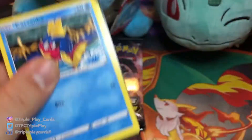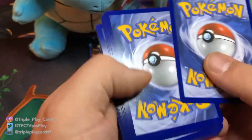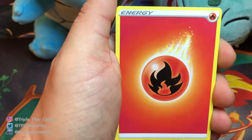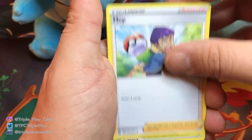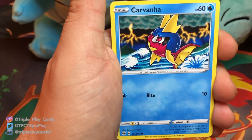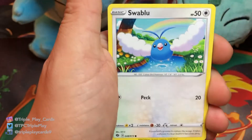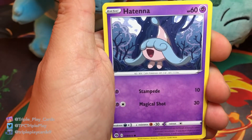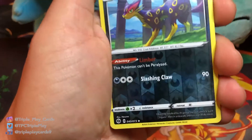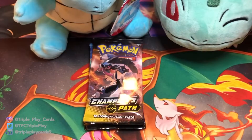We're not looking for Hatterene, I can tell you that. For the next pack we have Fire Energy, Hop, Turf Field Stadium, Pokémon Center Lady, Carvanha, Scraggy, Swablu, Hatenna, a reverse live card, and Altaria holographic.